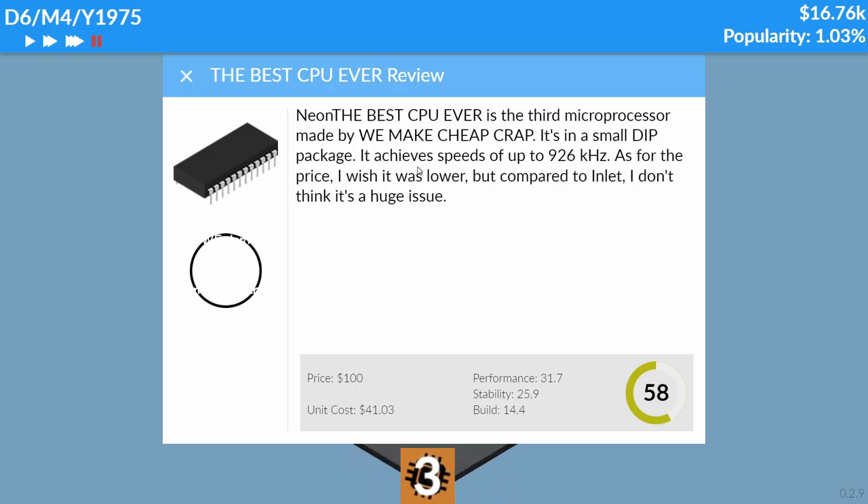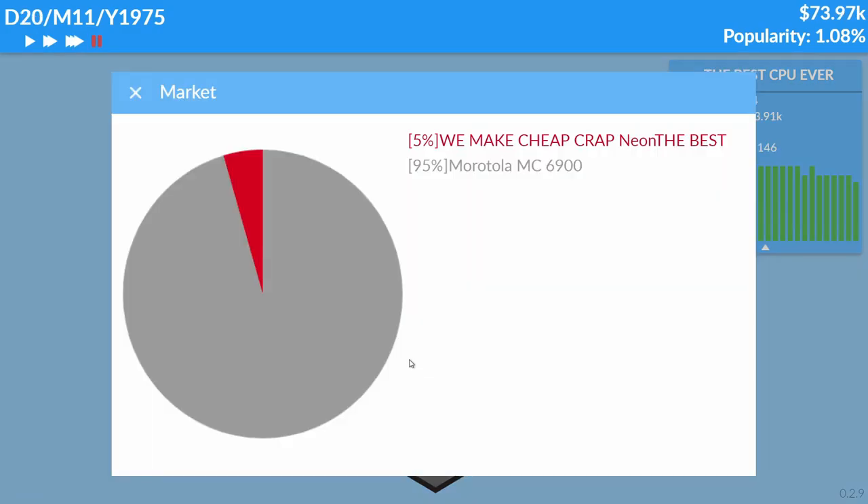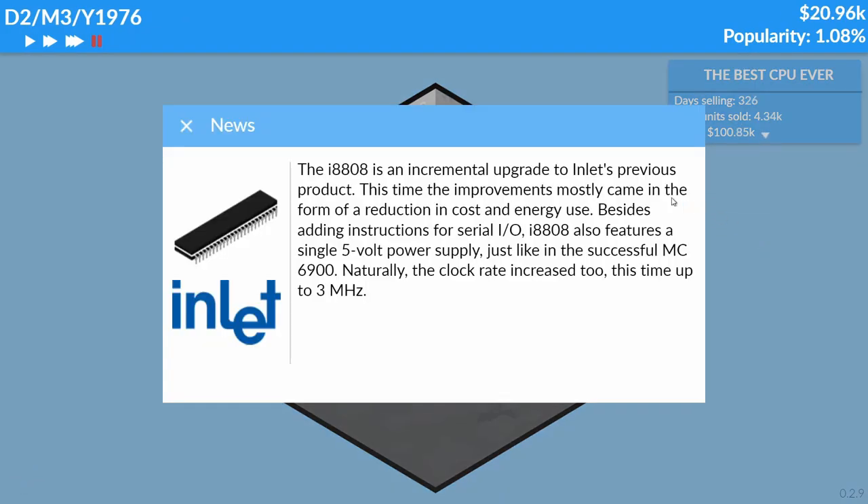Motorola? I don't care. The review says: 'It's a small DIP — as for the price, I wish it was lower, but compared to Inlet it's not a huge issue.' Oh my god, it might actually sell kind of well. Come on, please make me money! Oh my god, it's actually kind of working — wait, we've made a dent in the market share! No one is buying Inlet anymore. I'm making stacks on that market!